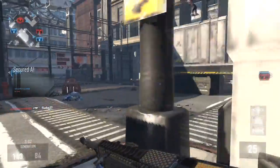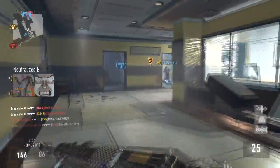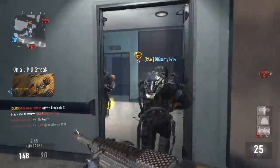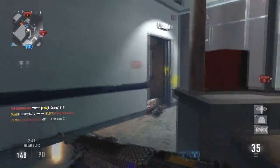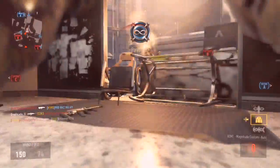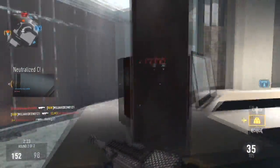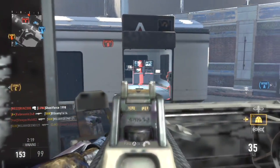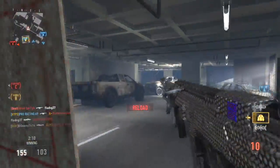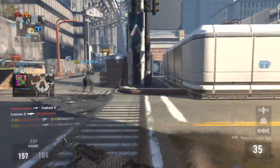Enemy UAV above. Our UAV is online. Enemy taking Bravo. We lost B. Friendly UAV above. Enemy has B. Enemy UAV above. UAV in waiting. Orbital care package on standby. Friendly UAV above. Securing C. Enemy has Charlie. Securing Bravo. Our UAV is online. Speed secure. Marking care package coordinate. Losing speed. We lost B.